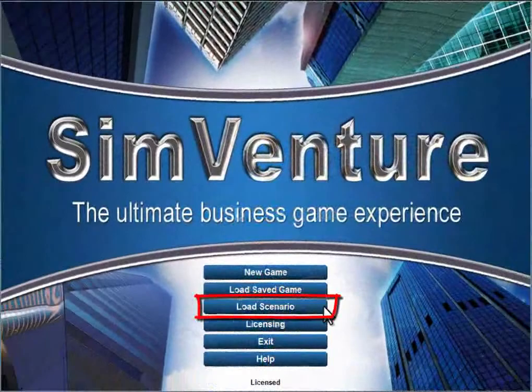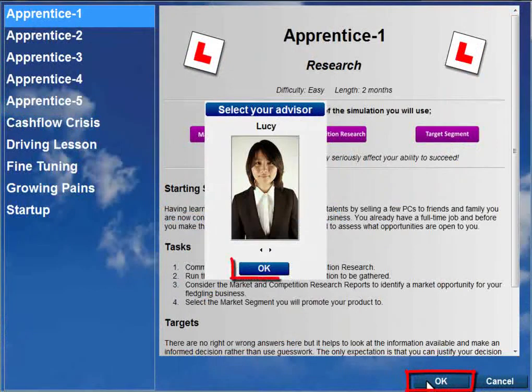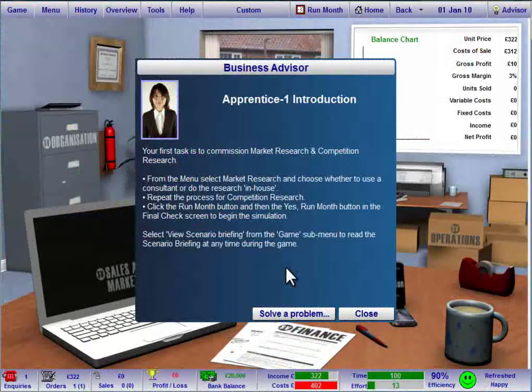Lastly, you can load one of the scenarios created by the SimVenture team for a specific purpose. The apprentice scenarios are designed to help new users learn the basics of getting a virtual business started. The scenarios provide a little bit of extra guidance on some key principles, and we recommend that you try these before diving into a simulation.